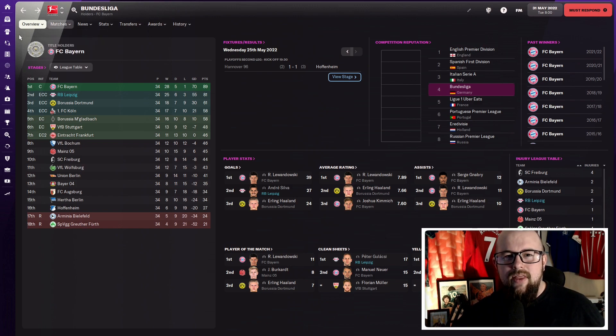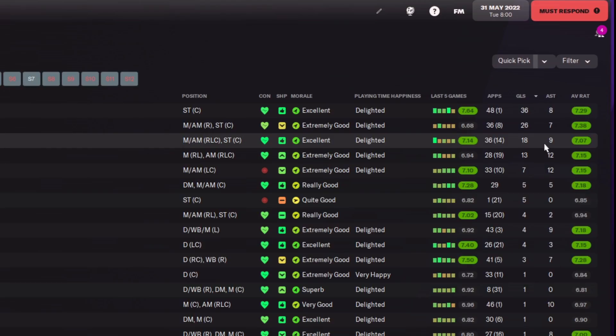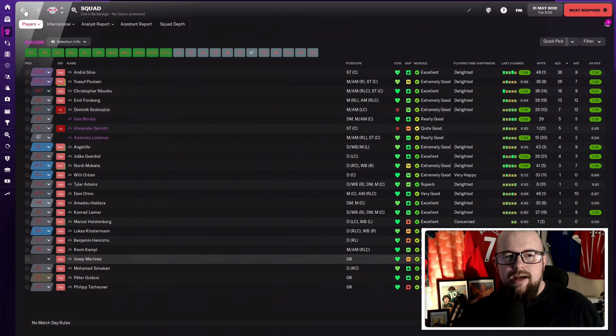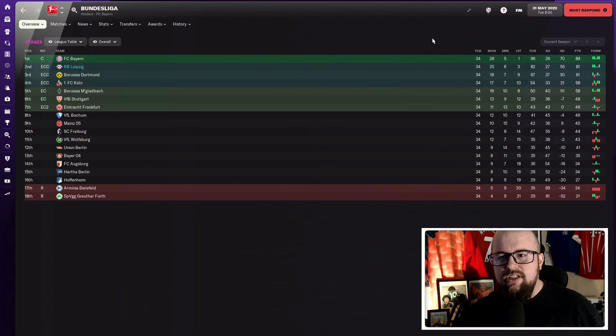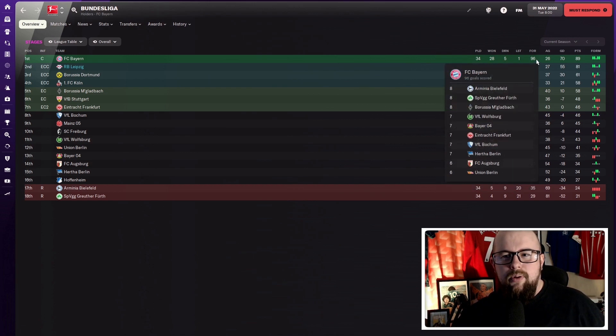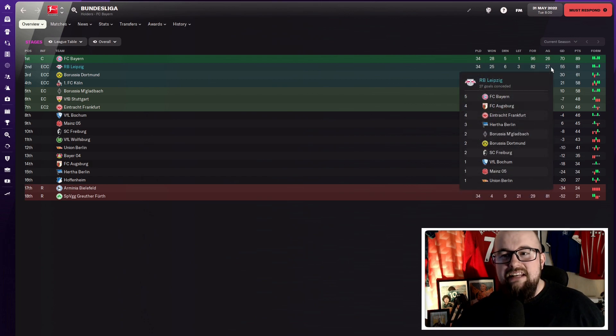Looking at some individual performances for Leipzig: Nkunku had a standout season — 18 goals and 9 assists starting the majority of games. The playmaker got 13 goals and 12 assists. Szoboszlai got 7 goals and 12 assists. The golden glove went to our keeper Peter, who got 17 clean sheets, more than Manuel Neuer despite Bayern winning the league. In total, Leipzig scored 82 goals — massively ahead of Dortmund and everyone below them — just one fewer than Bayern who won the title.